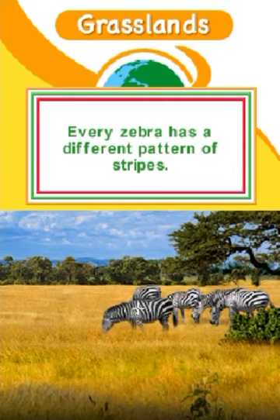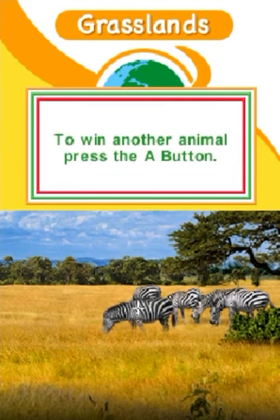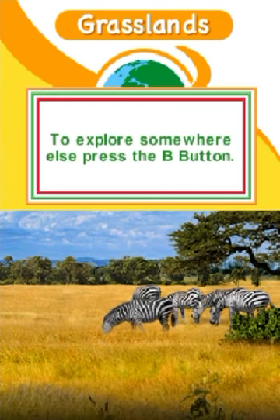Every zebra has a different pattern of stripes. To win another animal, press the A button. To explore somewhere else, press the B button.